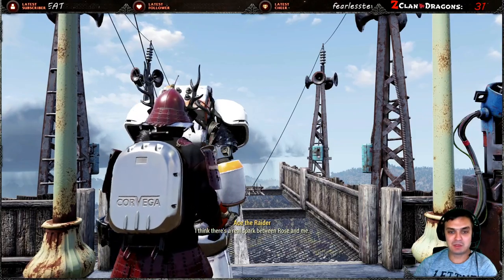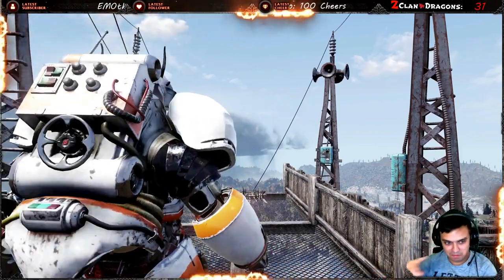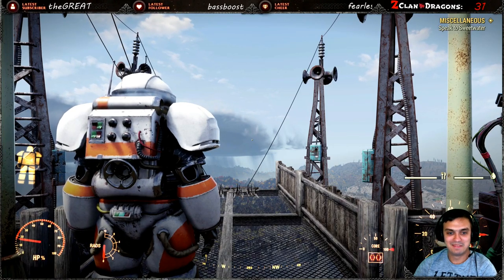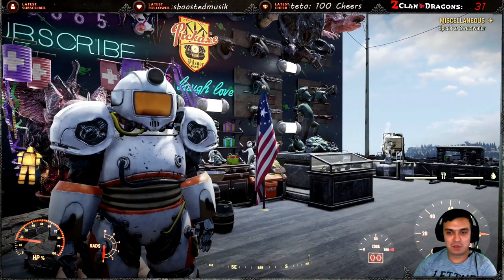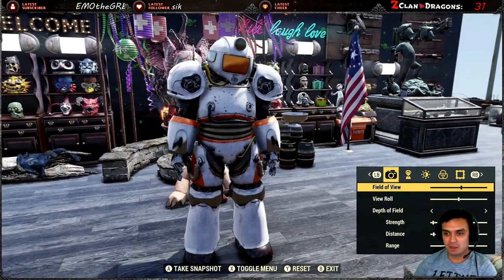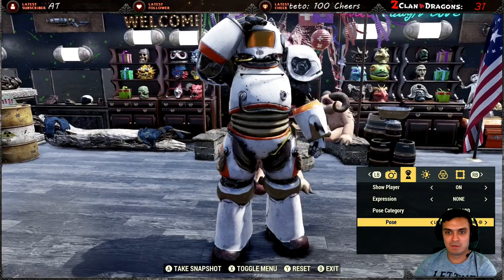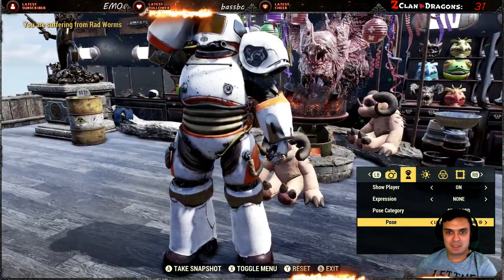Once you're entering the power armor it'll make some sound. So this is how the power armor looks like. Let me show you quickly — this is how the outfit looks like from all sides. It's kind of bulky but still looks kind of cool.